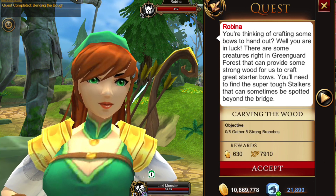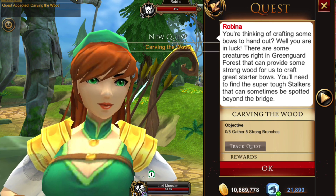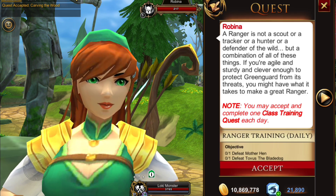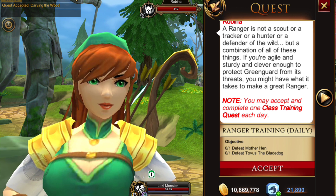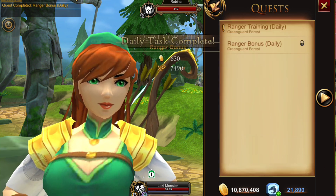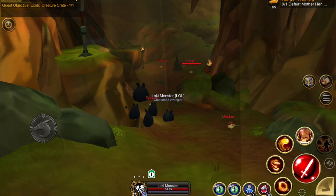The next quest is going to give you is to gather five strong branches from the overgrown stalkers that spawn near the river. But first, let's check out the ranger class training. There are two quests here: one is the regular daily where you have to defeat Mother Hen and Torvist the Blade Dog, and the second is a guardian quest — if you're a guardian you can just click on that and hand it in without doing anything.